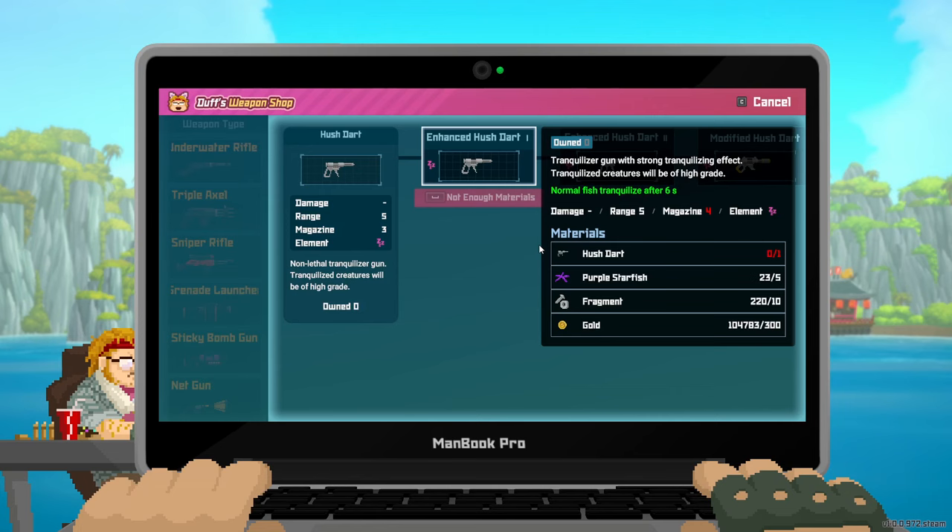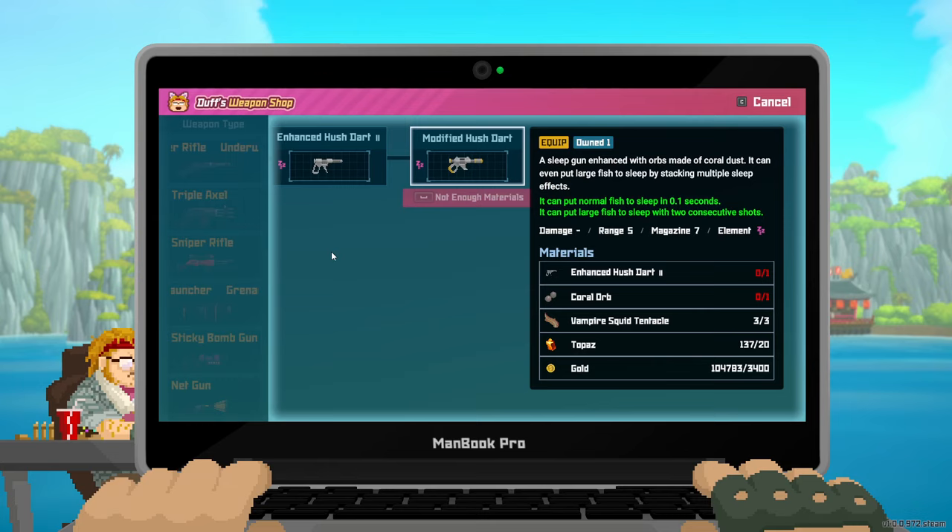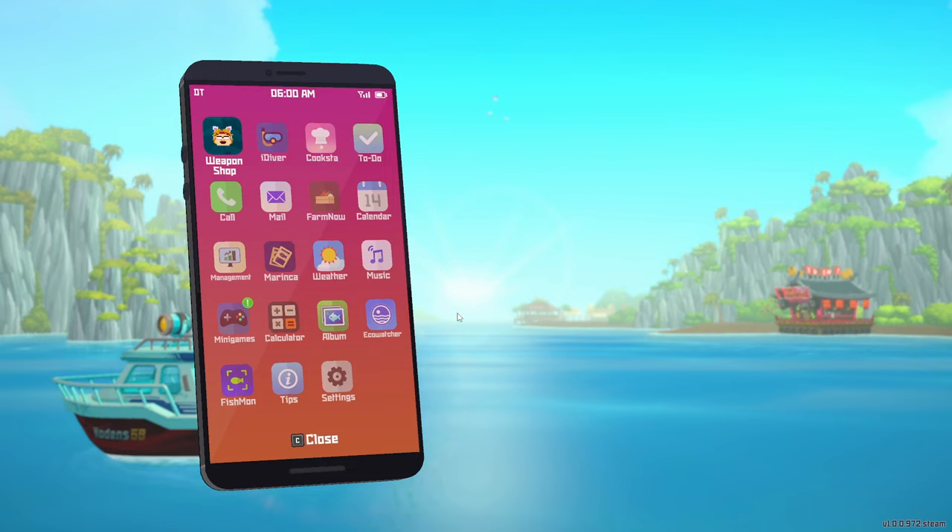The other guns of note: the net launcher is great for capturing small fish in schools. And your priority should be the dark gun to knock guys out — the last upgrade knocks out big guys in about 0.1 seconds. Two shots, double tap them, and big guys are put to sleep so you can capture them.